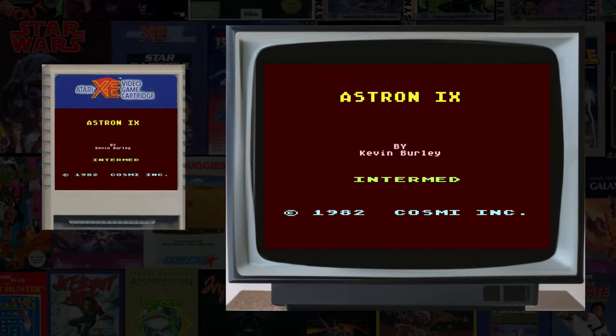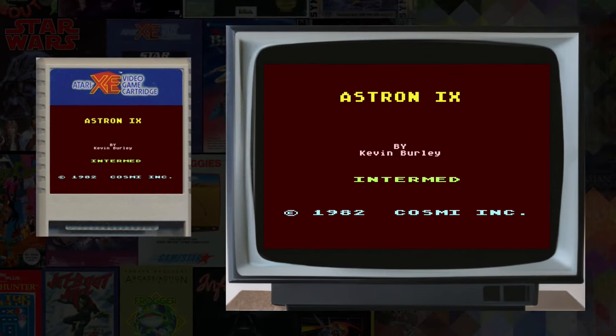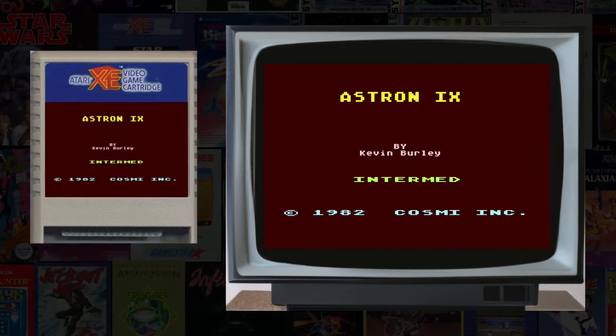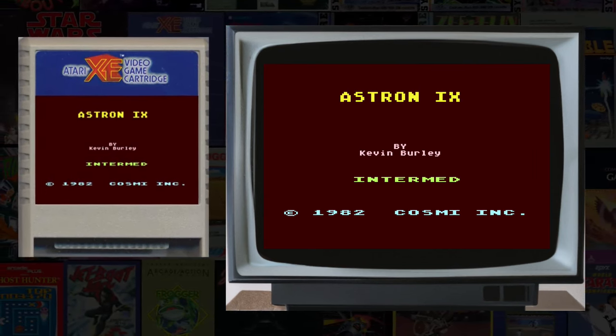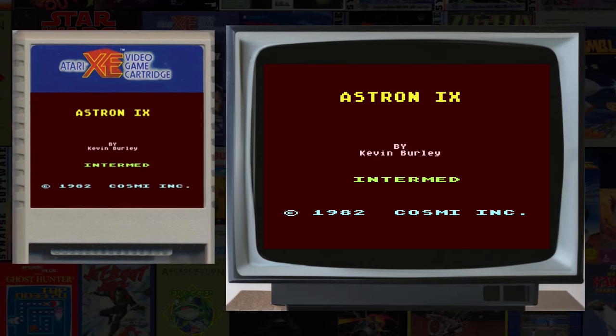Astron 9, a 1982 Cosme release, is an American-made inertia-style cross between Lunar Lander and Caverns of Mars that adds a little Synapse Classic Zeppelin to the mix.